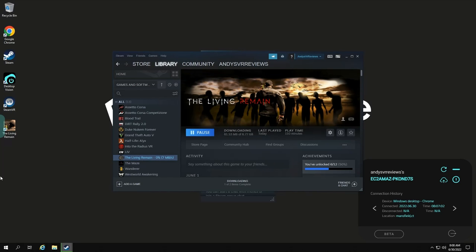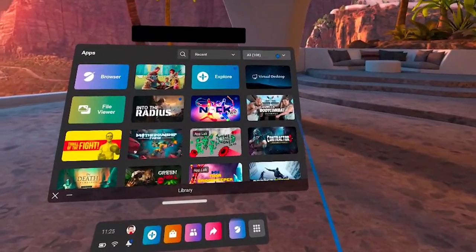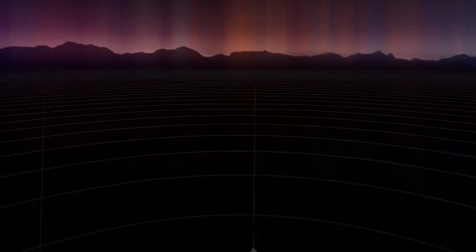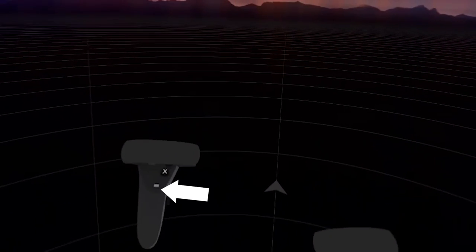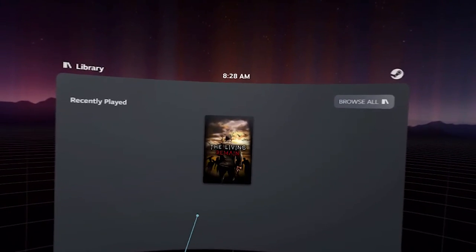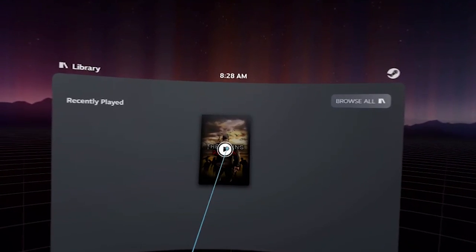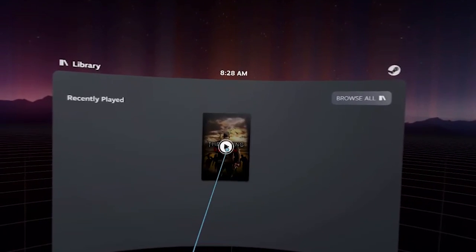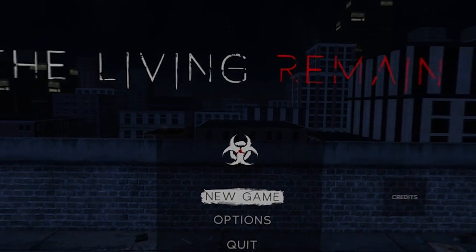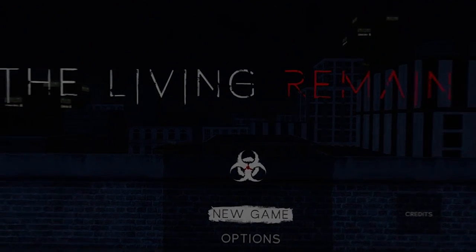Once your download is complete, keep Steam open on the virtual computer and put your headset back on. Step 6: With your headset on, go to your apps, switch to unknown sources, and open up PlutoSphere. After about 10 seconds SteamVR should launch. Once it's open, click the button with three lines on your left controller to open the SteamVR menu. Hover over the game you downloaded — it should now be appearing in the Steam menu — and click play. Within a few seconds the game should launch. That's it — you can now play PC VR games without the need of a gaming PC.